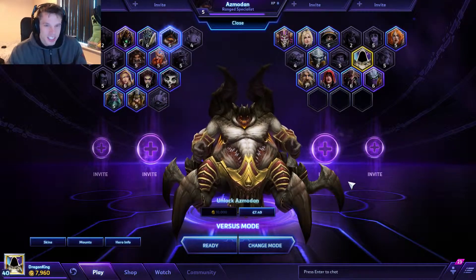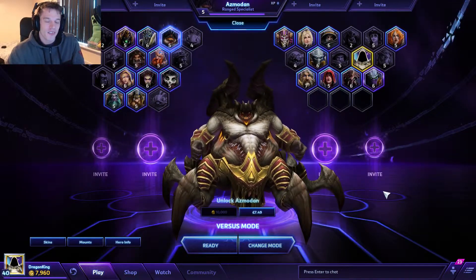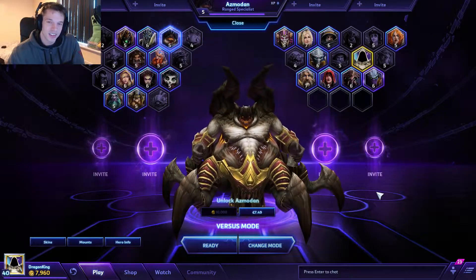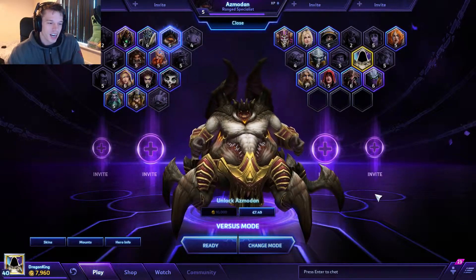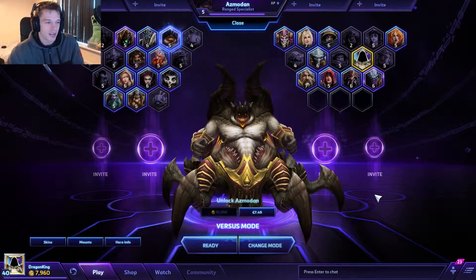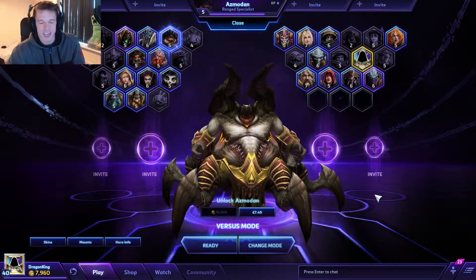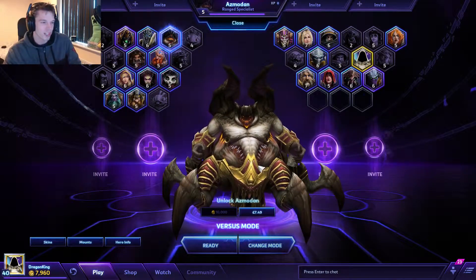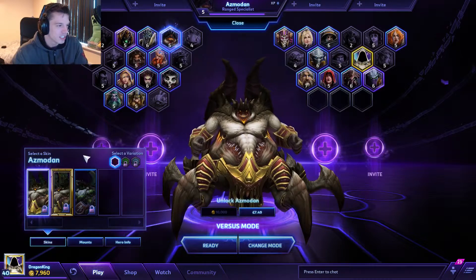This guy is really good in teamfights. He has all the minions he can summon out, a lieutenant he can summon out, and also he has all the big heavy nuke blasts that he can launch and do some crazy raid damage. But we'll show the skins first.